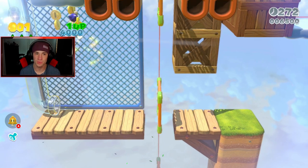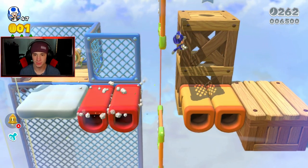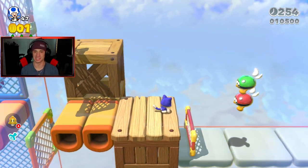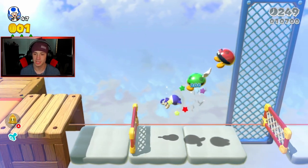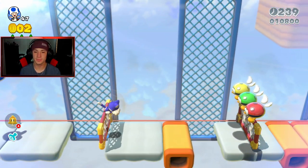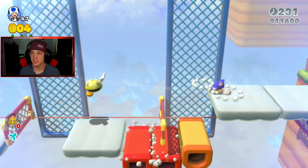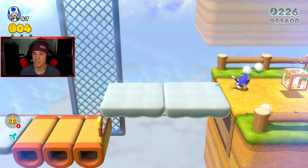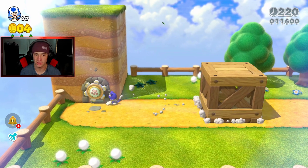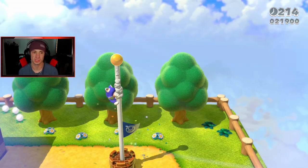Luckily we already registered the stamp and green star before dying so we don't have to collect them again. In the original game I think if you died after the checkpoint you'd have to redo it, but here it already saved. Now I'm just clawing the buzzy beetles out of the way. Hop here, chill on this pathway — we're at the end! Everything's collected, so the normal way to get top of the flagpole is to climb with the catsuit and do a jump-dive. Bang, beautiful!